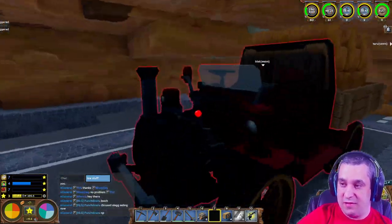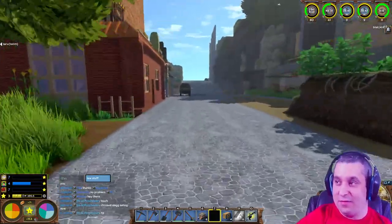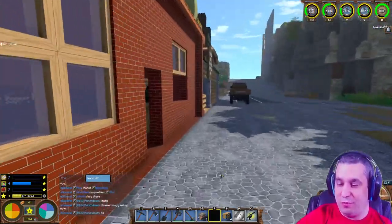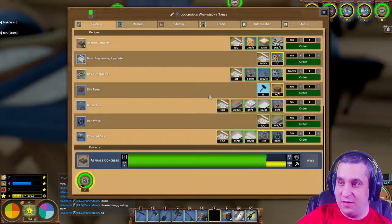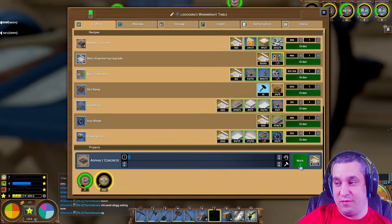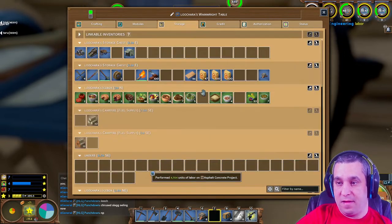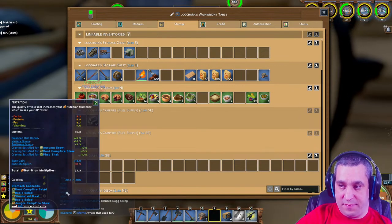Crushed slag - I'll get some more later. I am buying crushed slag too if anybody wants to sell me some. We still need fat - yep, still need fat.